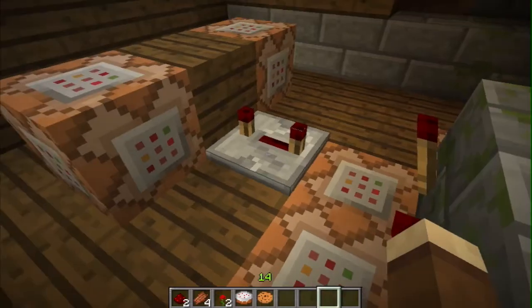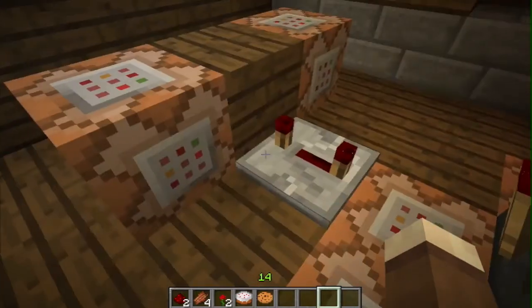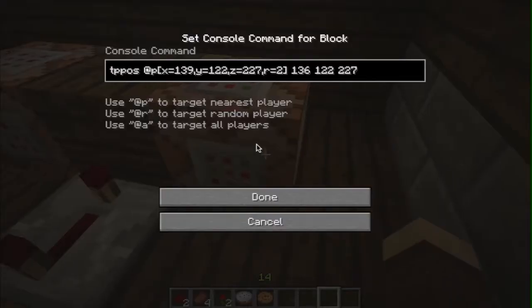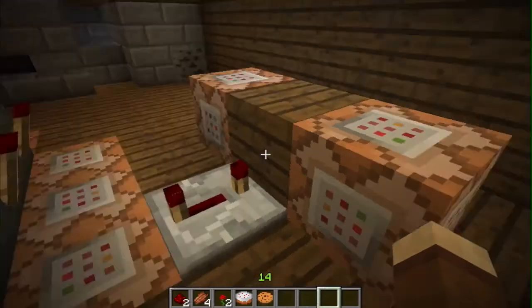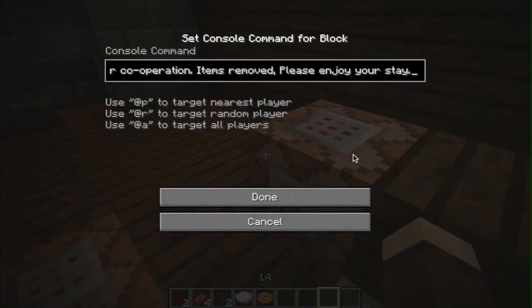For the teleport, I have a delay of four ticks. It activates one block to remove item 259, then activates the next block which is the teleporter. It looks for anybody standing where the tripwire is or within two blocks of it, and teleports them three blocks forward - just past the door - and also triggers the message 'thank you for your cooperation.'